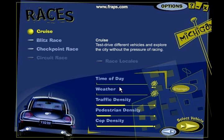For now, we're going to go to the cruise game mode. As you can see, you also have options for time of day, weather, traffic density, pedestrian density, and cop density. In the trial version, you cannot change these options, but in the full version you can. You can choose the time of day — sunrise, afternoon, sunset, and night. You can choose the weather as well — sunny, overcast, rain, or snow. Traffic density determines how much traffic there is on the roads. Pedestrian density determines how many pedestrians will be on the sidewalk. And cop density determines how many police cars will be parked around the city. So yeah, cruise mode is pretty customizable.